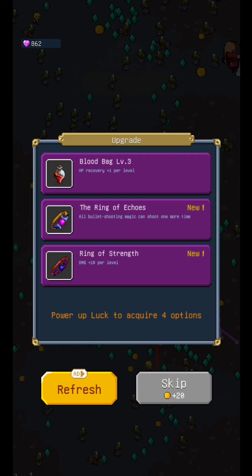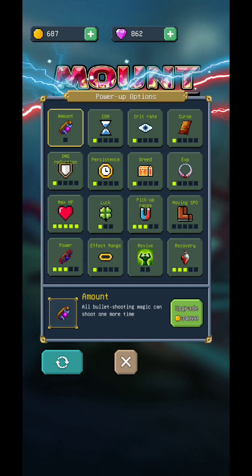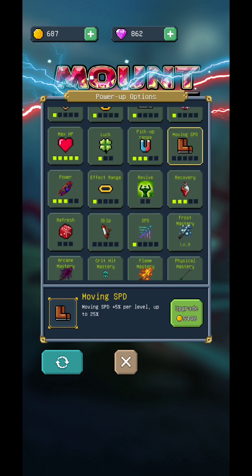This power-up option — every time you have enough gold coins you're going to be able to come over here and do some upgrades. Really important: you can reset this every time you desire to do that.